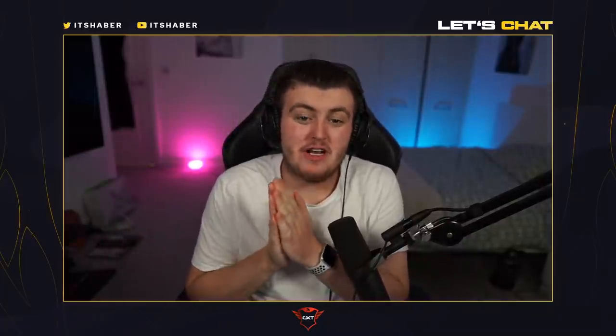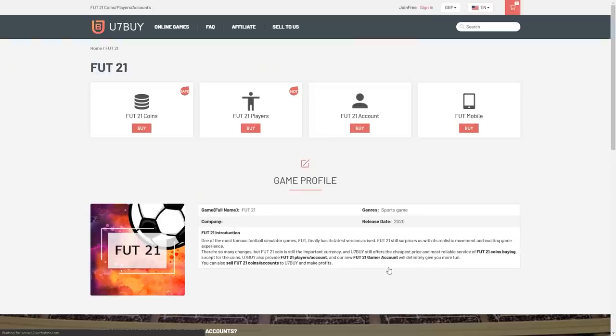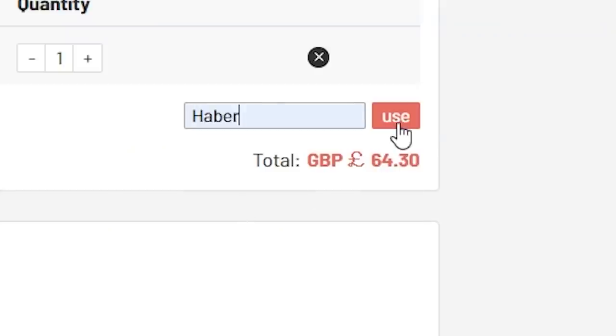How's it going lads and welcome back to a brand new video. Today what I've got for you is some Elite One Squad Battle rewards. For cheap, fast and reliable FUT coins, check out u7buy.com. There is a link in the description, and use the code HABER to get yourself a discount on all of your orders.